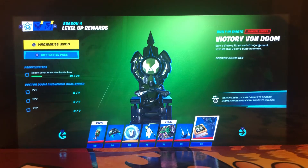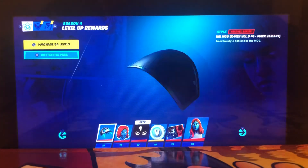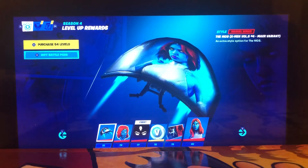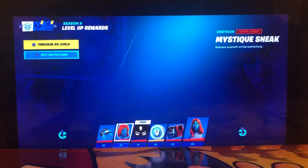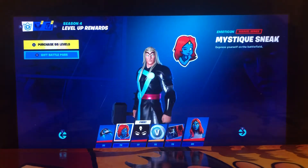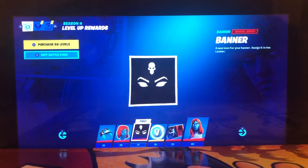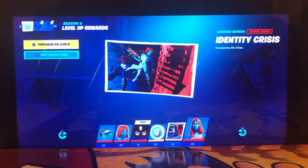Victory Von Doom — whoa! Okay, I guess we're getting into X-Men. I have the X-Force skins. I don't really know how I feel about that glider. Okay, this is just a simp emote — for simps specifically. I guess that's pretty cool. 100 V-Bucks. Identity Crisis — wait, she took out Bright Bomber! Oh, someone's coming down the stairs.